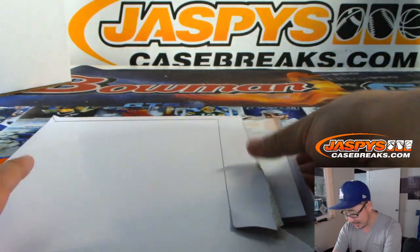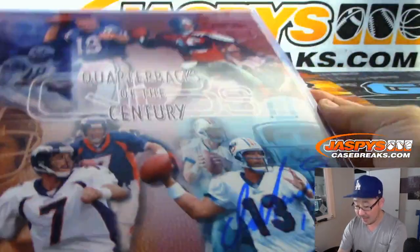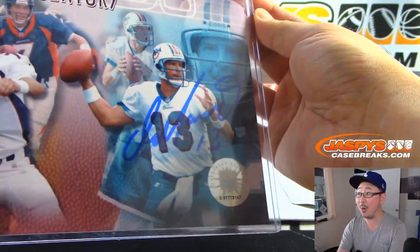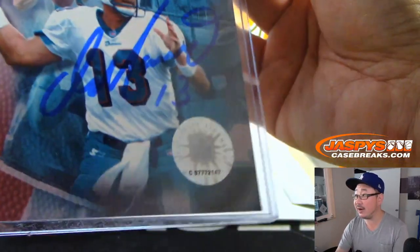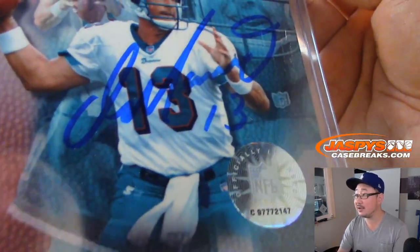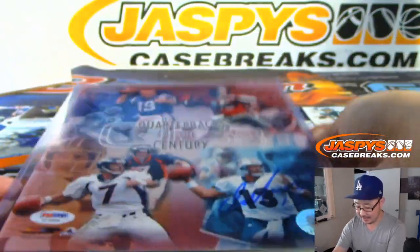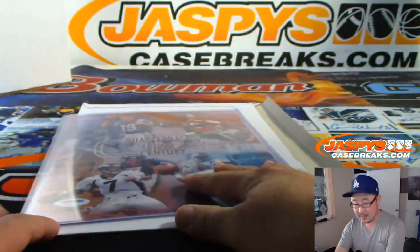Some of these are very obvious, some of these are not. PSA DNA. We have Quarterbacks of the Century — and it's Dan Marino. Nice. There's the PSA DNA sticker right there, there's another sticker right there, there's his autograph. Dan, the man. Now you just need to find the other three and get them to sign this photo. That's pretty cool.